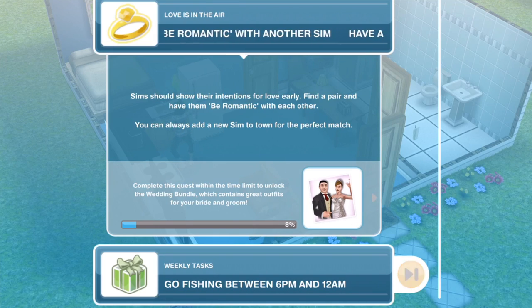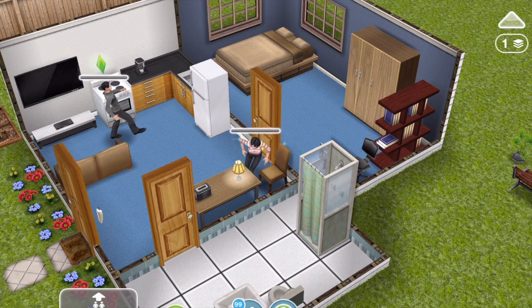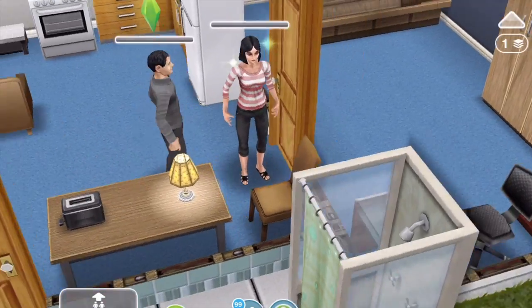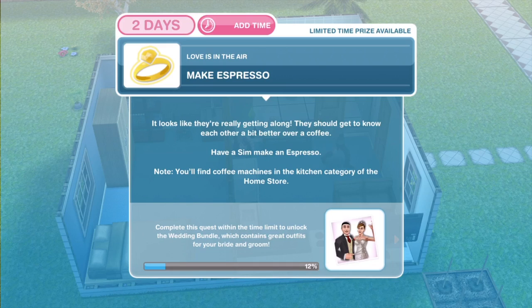The next thing you need to do is to have a Sim be romantic with another Sim. Sims should show their intentions for love early — find a pair and have them be romantic with each other. You can always add a new Sim to town for the perfect match. Let's click on our Sim — be romantic takes one minute. And task complete: have a Sim be romantic with another Sim.